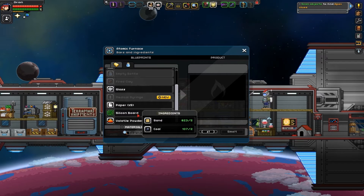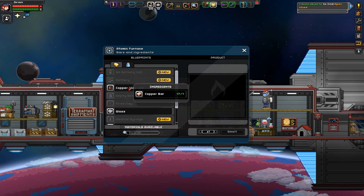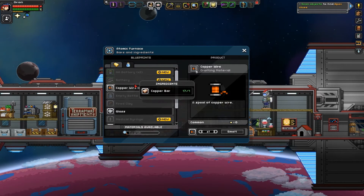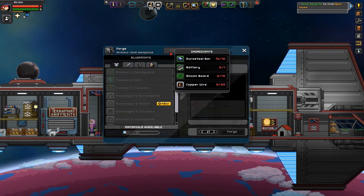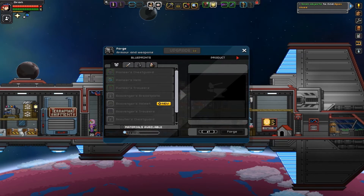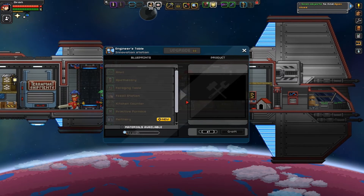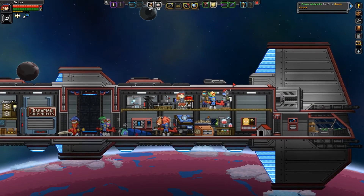Now we can make copper wire — five for one bar. And a battery needs four copper, so that's not bad at all. The bigger question is: do I have any Durasteel left? I have ten, so I can't upgrade the anvil. Also, I just realized — when I fell, I floated down for a second. That means light gravity on this planet.